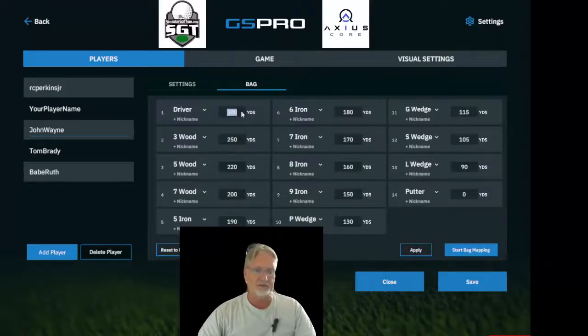As far as distances are concerned, there are two ways to set that up. First, if you already know your numbers, you can simply start typing them in and it will save them. For example: 220, 190, 180 — and so on. For me, 145 is about right for one club, then 155, 165, 175, 185 are closer to my real numbers. My lob wedge, sand wedge, and gap wedge look about right. I'll hit Apply.